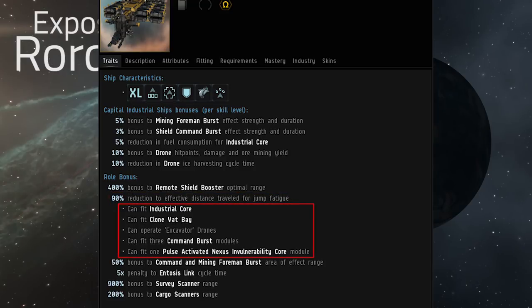Specific bonuses allow use of modules like the industrial core and the clone vat bay — though I don't think the clone vat bay will see much use, since most citadels do that same thing more permanently and cheaply. The ability to operate excavator drones is the primary function. There's also the command burst module, the PANIC module — which stands for Pulse Activated Nexus Invulnerability Core — which is really the focal point of current discussion around these ships' balance. Other bonuses include the standard capital penalty to entosis links, a range bonus for mining and command burst modules boosting their AoE, and bonuses to the AoE of survey and cargo scanners.